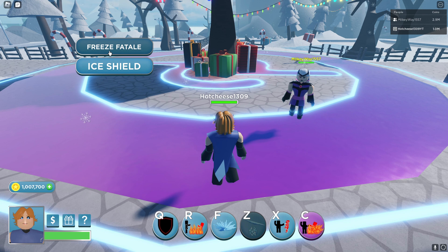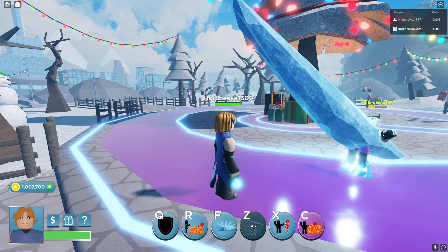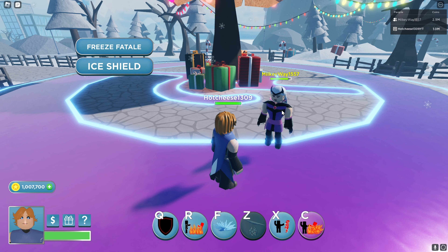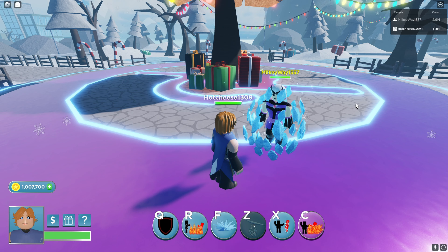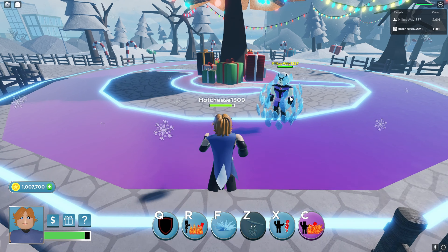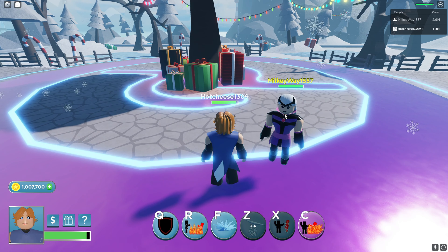Next we have Z, which gives you two options. The first option lets you freeze the target and then sends ice at them, dealing a big amount of damage. The second option is an ice shield — it protects the target and gives them a really big amount of health, which is great if you want to save your friends if they're being attacked.